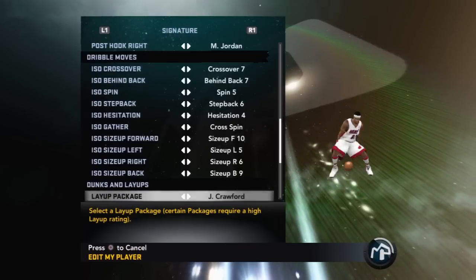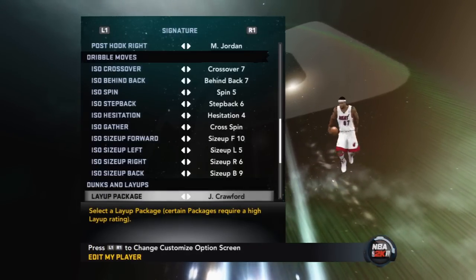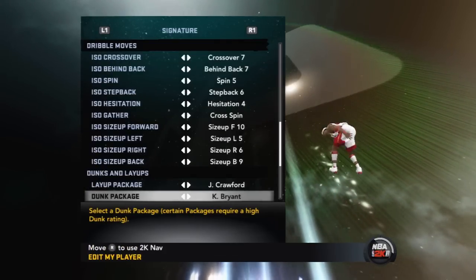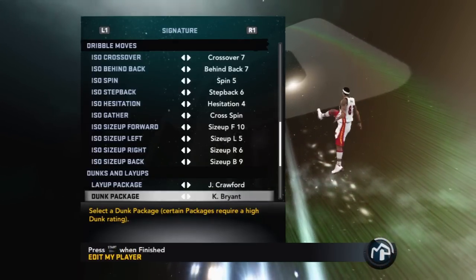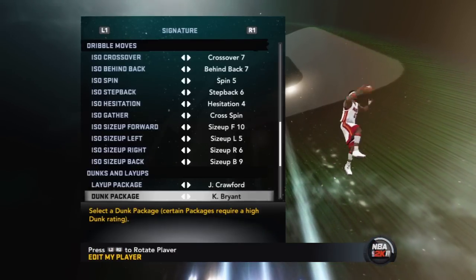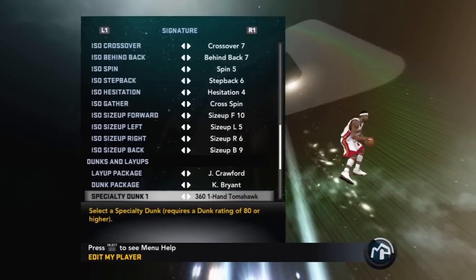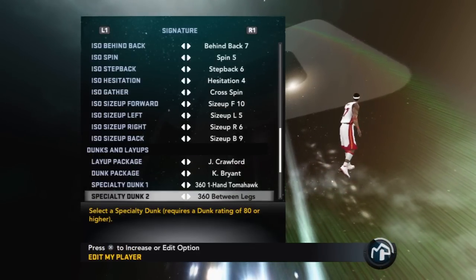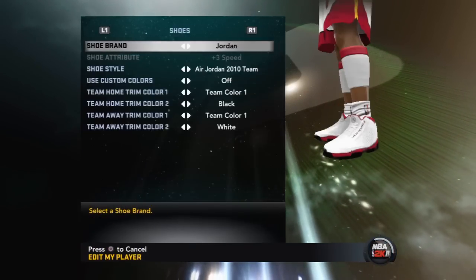For layup packages, you gotta go with Jamal Crawford — it's only right, trust me. For dunk packages, I'm using the Kobe Bryant current dunk package because the dunks are very quick. I play a lot of crew games and I don't need people catching up to me during wind-ups — I just need to get to the rim and jam. And 360s, you gotta love the 360s. It's all about 360s — if you don't have a 360 in your arsenal, I don't know what you're doing.